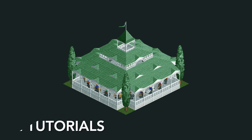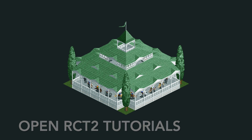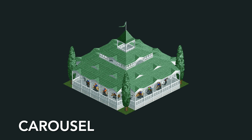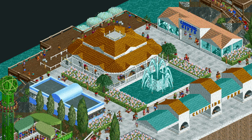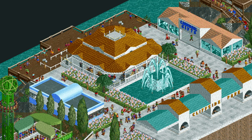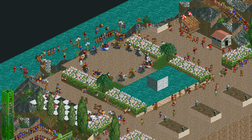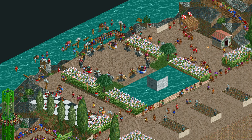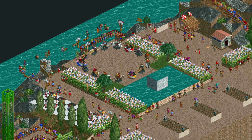Welcome to another episode of Open RCT2 tutorials. In today's video I'm going to be showing you how to build your own carousel, like this 7x7 tile version or the 5x5 tile version you saw in my Cliffside Park video. These carousels are larger than the standard one in the game, and you can use little tricks where the Virginia Reel tubs rotate every other rotation — just a fun addition to your park.